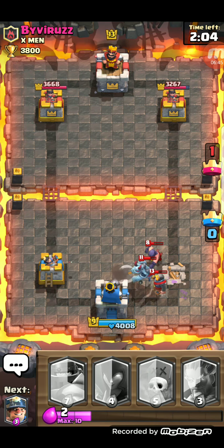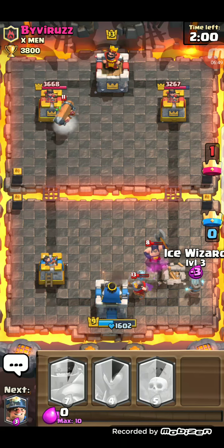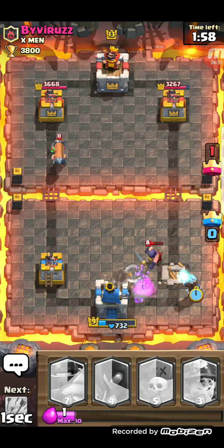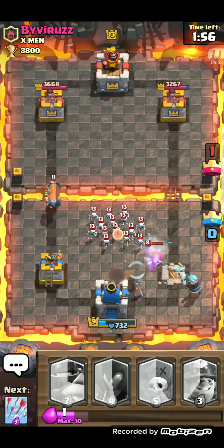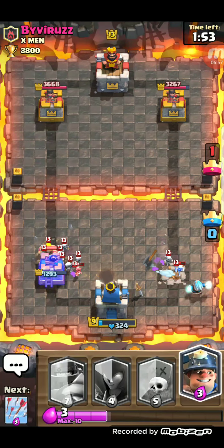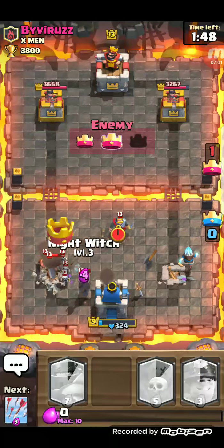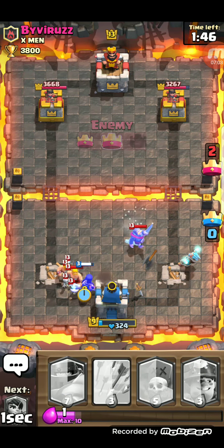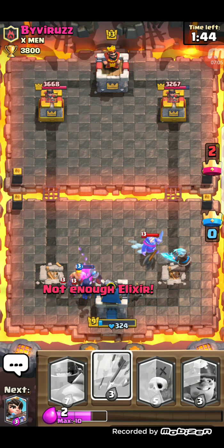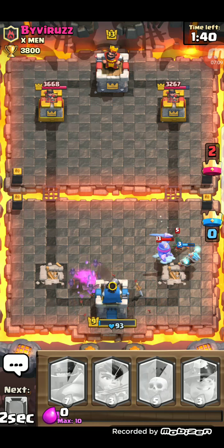They've got no health. The thing with this terrible deck is it's terrible, and that's a problem. So I'm going to place down my ultimate level — my Witch at level 500. She spawned bats!